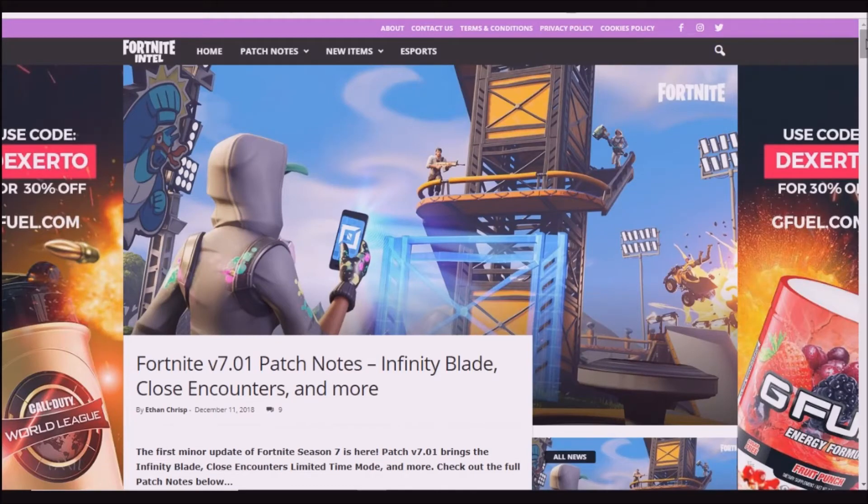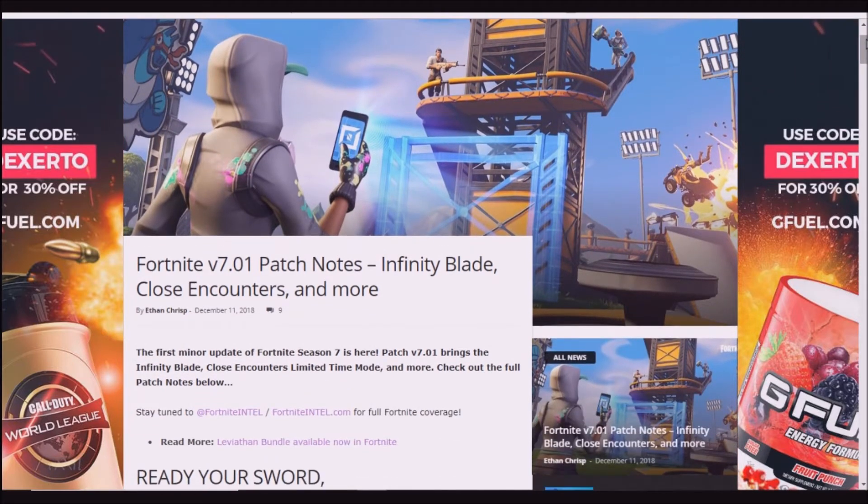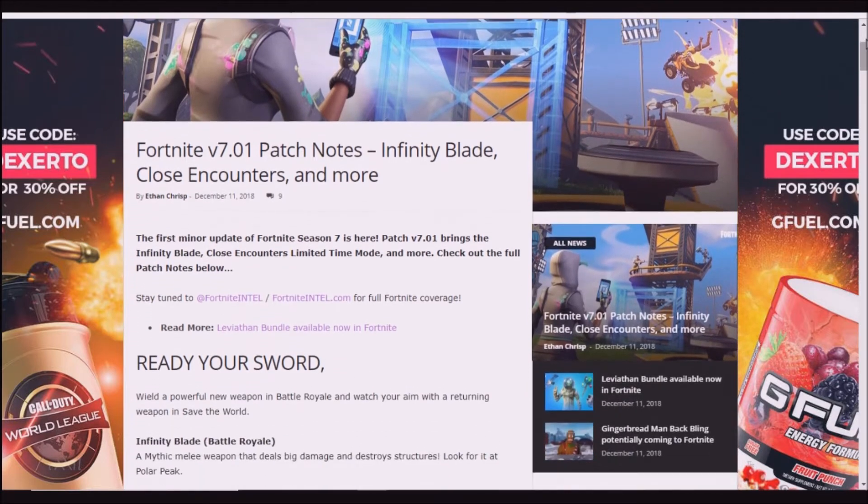What's up guys, this is EvanderPlays here and today I got another Fortnite update video. Today they just released version 1.96 or version 7.01 and this update they included the Infinity Blade, Close Encounters and a lot more. So the first minor update of Fortnite Season 7 is here, patch version 7.01 brings the Infinity Blade, Close Encounters, Limited Time Mode and more.